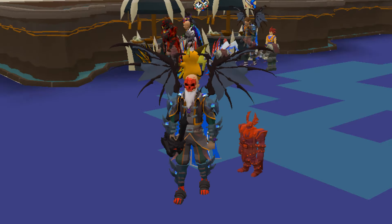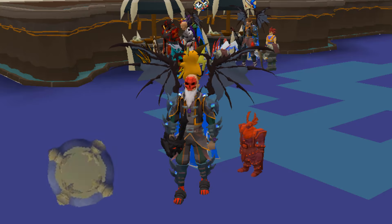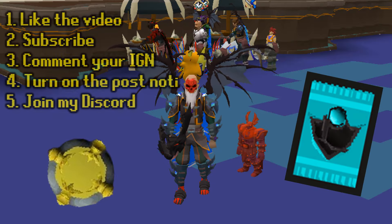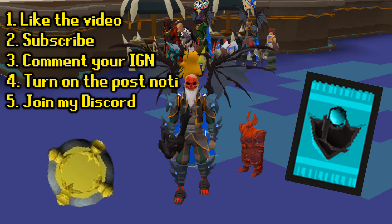What's up guys, we're back on the number one custom RSPS, Lunite. Before we get to the video, I'm gonna give away 25 bonds to the first commenter. And for the main giveaway, I got a diamond card back. To enter this giveaway, all you have to do is follow the steps written on the screen and you're good to go. Good luck.